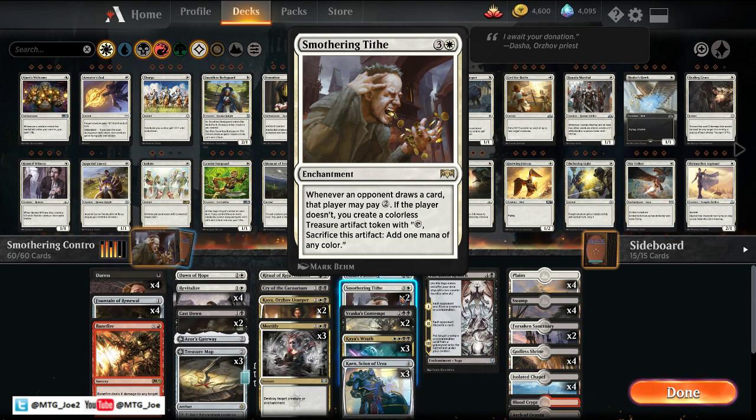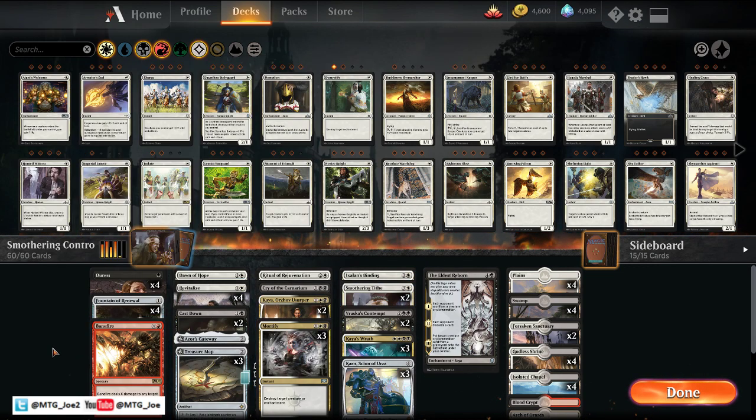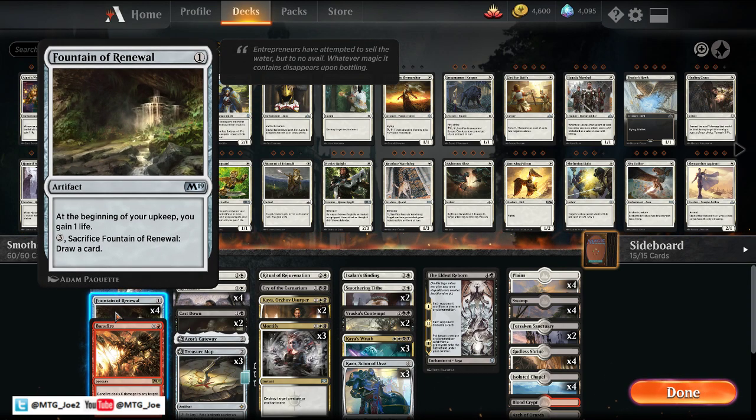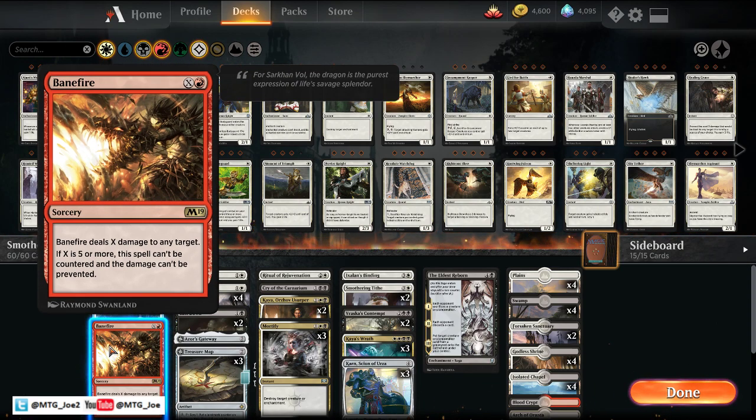Basically, whenever an opponent draws a card, they have to pay two. If not, we get a colorless treasure token, so we can add some mana there and ramp up. The rest of the deck is going to be pretty much a control shell. We have Duress to kind of pick apart control. We have Fountain of Renewal as a way to offset some of the early life loss. Banefire is here as a splash — we have one red source in terms of Blood Crypt — but we get a lot of treasures with the deck, so we can try to burn them out if we flood out on mana.